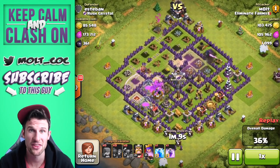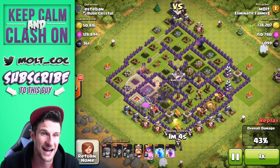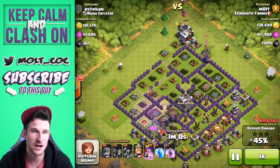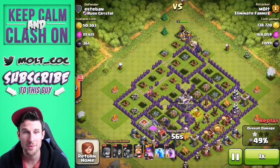They're gonna get it all — they're not messing around. They've already gotten a thousand dark elixir and there's still so much loot left. I haven't even dropped my heroes yet, but I just dropped my queen up at the top. My king's just chilling.